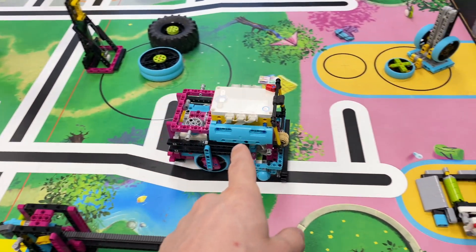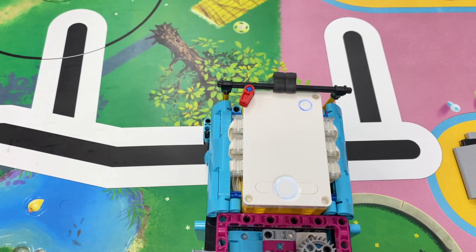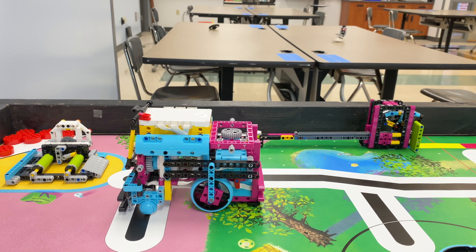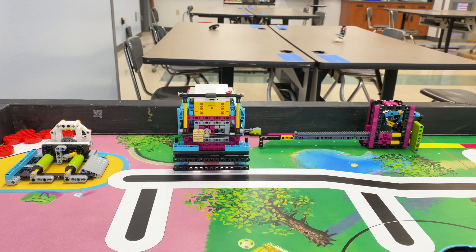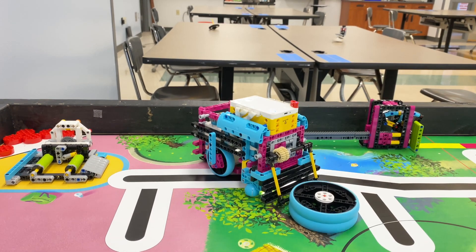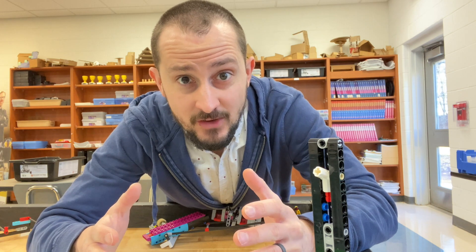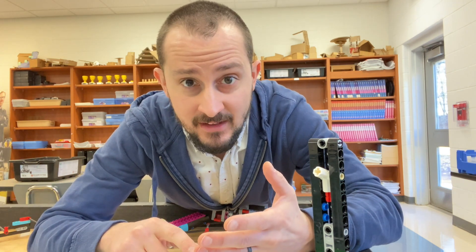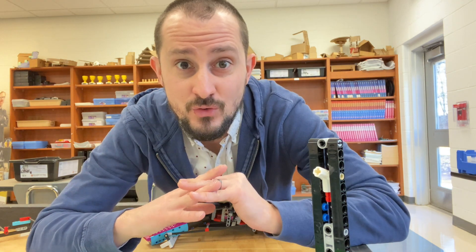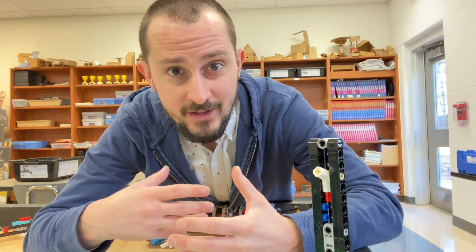So the robot's going to stop, start looking for the line, stop at the line, turn back up against the wall, see the black line again, then head towards the tire. Anywhere you can incorporate into your programming — telling the robot where it's at by stopping at a black line and backing against the wall — it is going to do you wonders with how consistent your programs will become.